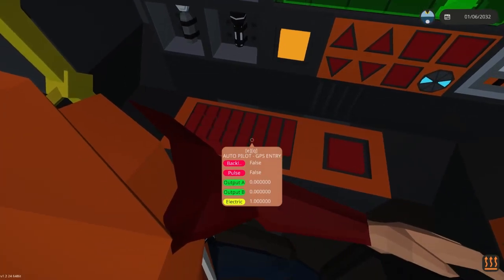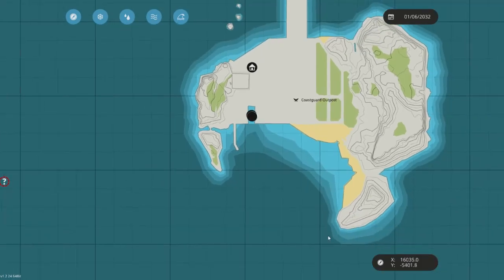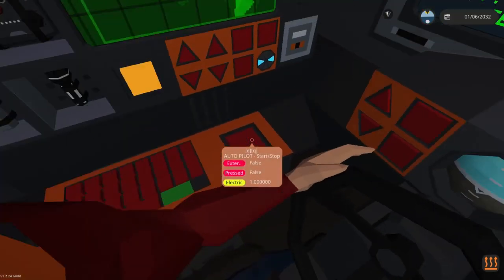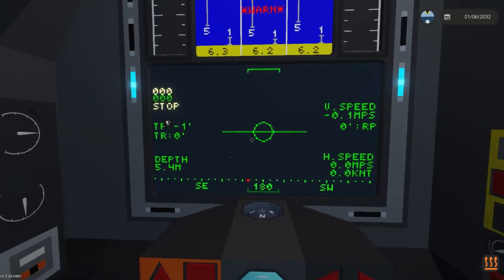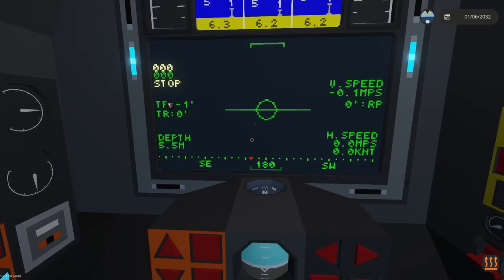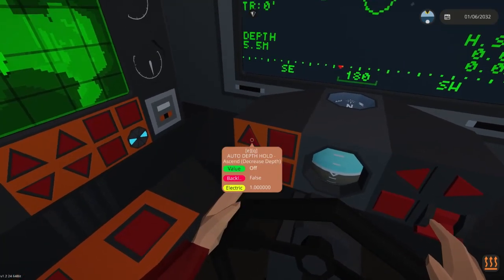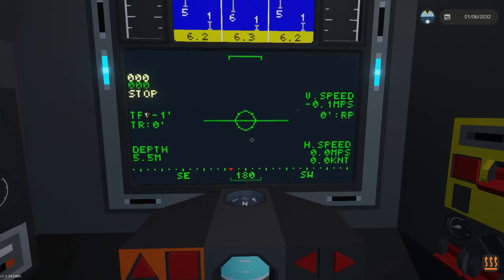Here is your autopilot GPS entry — you can enter in a GPS point. I'll set up a GPS point for right here. Enter into the panel and when you're ready to start autopilot, click here. This is your depth controls — auto depth controls. There are multiple ways of controlling depth. You can use the up and down keys to control the depth engines and pitch, or you can use auto depth. Turn on auto by clicking this button and then adjust the depth up or down. We'll demonstrate that once we get out into deeper water.